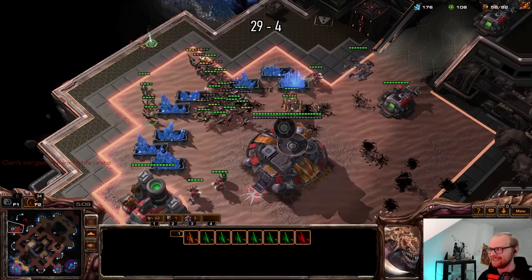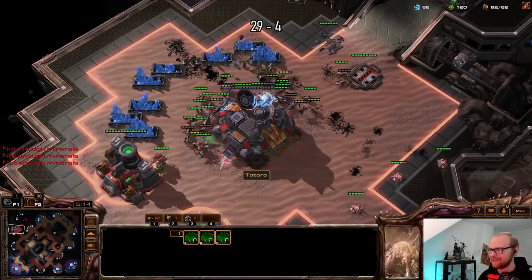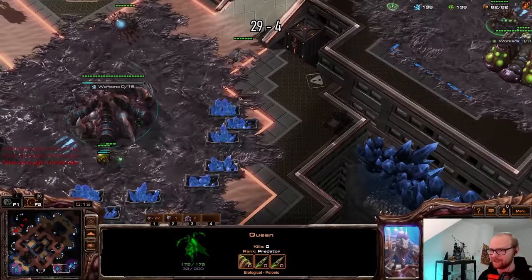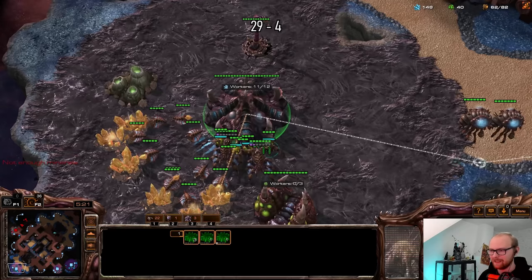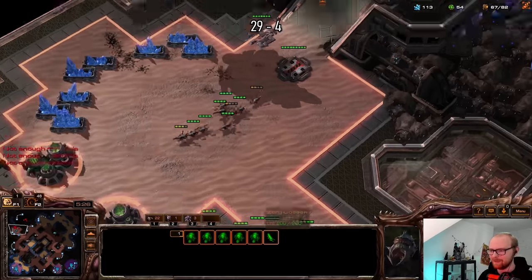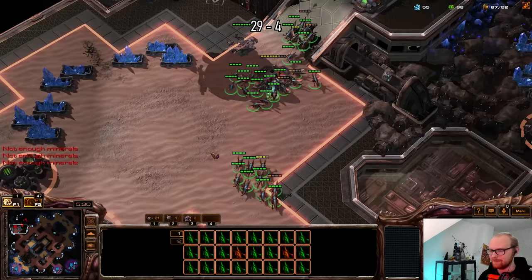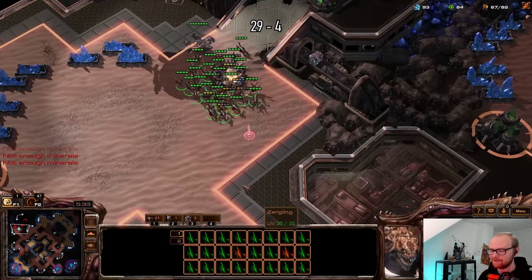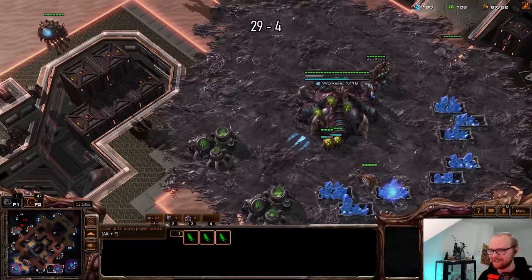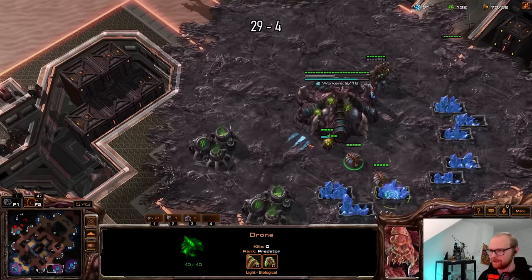Does he still have the bunker? Oh no, he doesn't have the bunker — he could just die here! There's a few widow mines. I've triggered all the mines; we're going to get the surround here and this is going to be an absolutely massive trade. Really good micro against the mines, and that's what's going to win us at least this base. I have a triple hatch, so there's not going to be too much trouble. I can kill all the mines too.